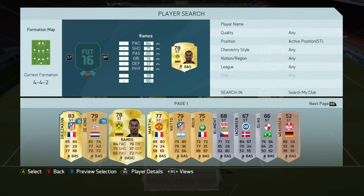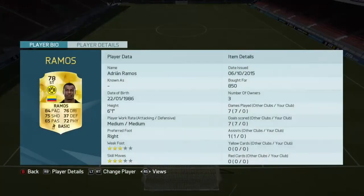The two strikers — the first one is going to be Ramos. I think Ramos is a sick value Bundesliga striker. I picked him up for about 850 coins. As you can see, he's got a bit of a downgrade since FIFA 15, but he's still solid as a striker.